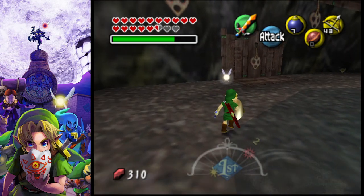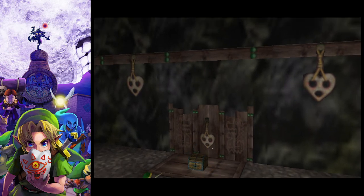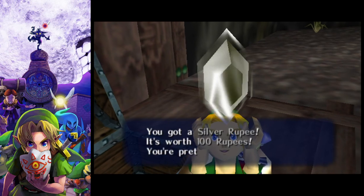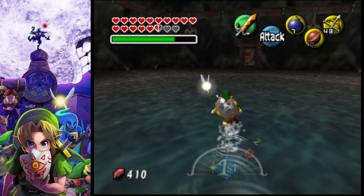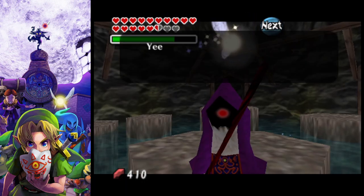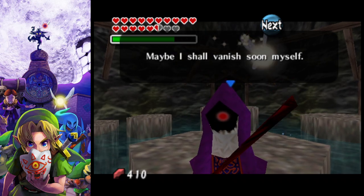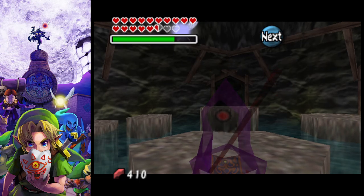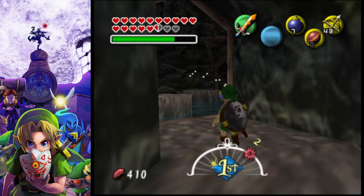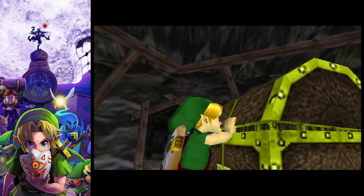Don't stand too close — he'll blow you up. We get our last hundred rupees from the chest. Now we get to go back and talk to the one-eyed dude. He doesn't actually vanish, he just kind of goes wherever. Go ahead and open the chest to get our next heart piece.